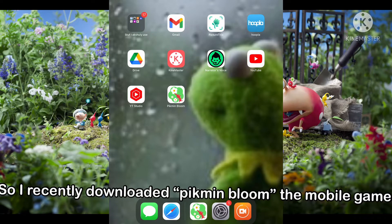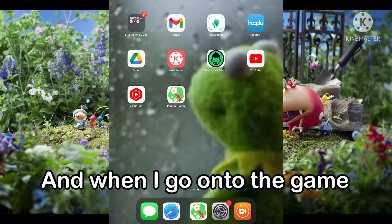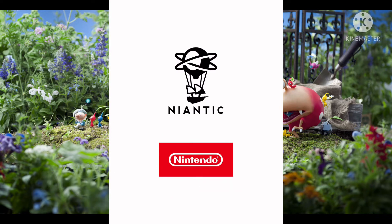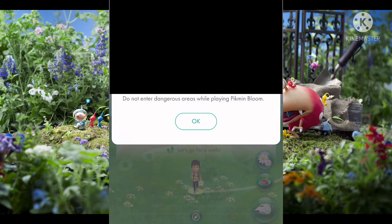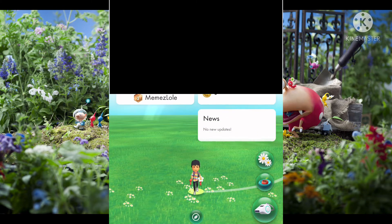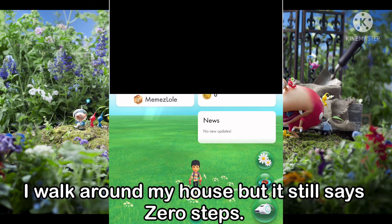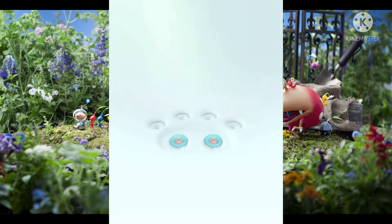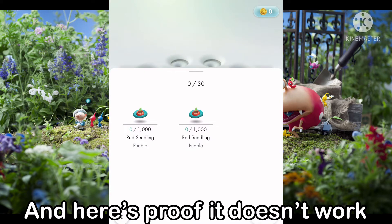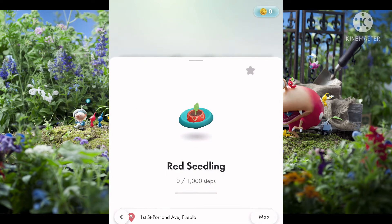So I recently downloaded Pikmin Bloom, the mobile game, and when I go into the game, I walk around in my house but it still says zero steps. And here's proof that it doesn't work. See?